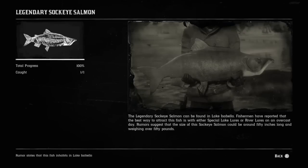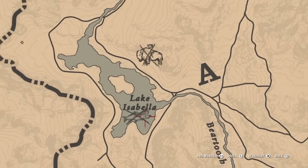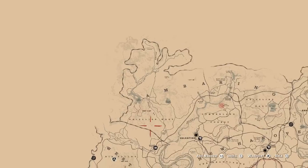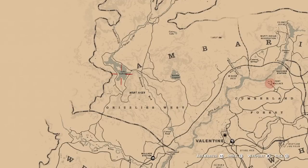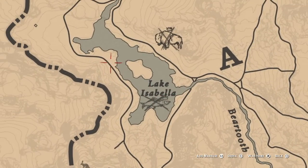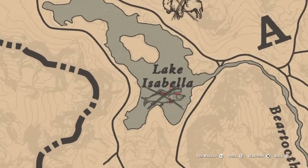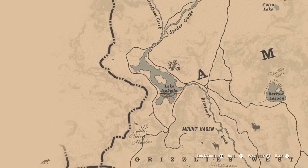For the fourteenth and final fish on our list, it's the legendary sockeye salmon. Lake Isabella is the location of the legendary sockeye salmon. Also, we have a legendary white bison right above that, located right above Grizzly's West, up in the upper left-hand corner of the map. So dress warm — it's very snowy and cold up here. Near this side of the lake, you can also obtain and tame the white Arabian horse. There's a lot of good legendary stuff up here, but this is where the legendary sockeye salmon is located, in Lake Isabella.